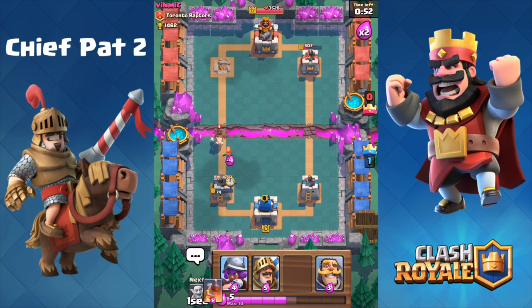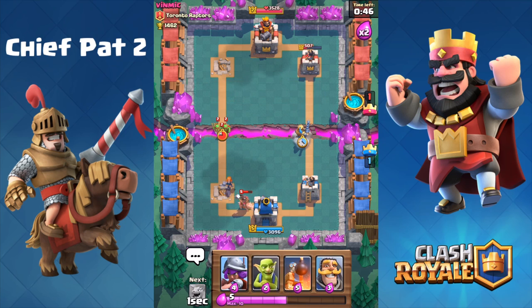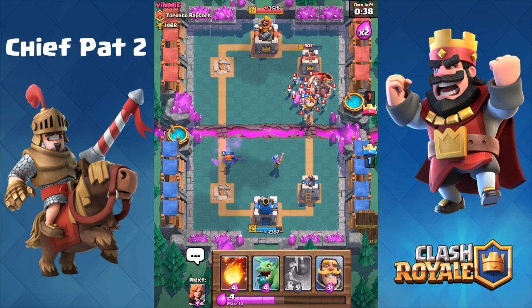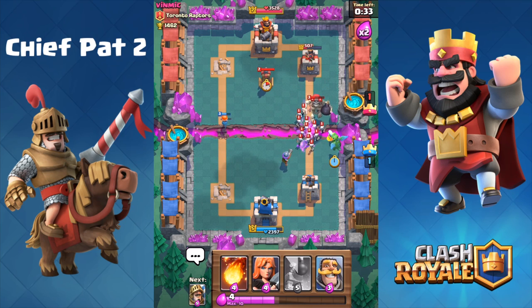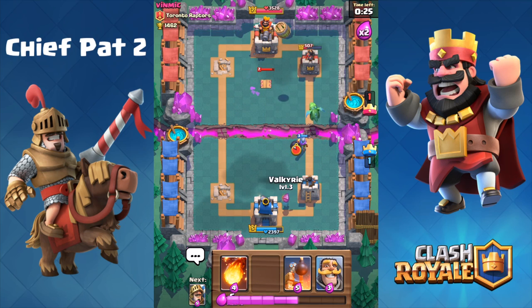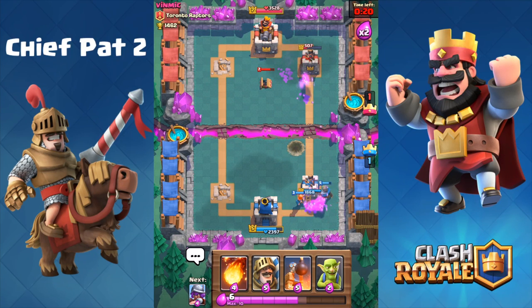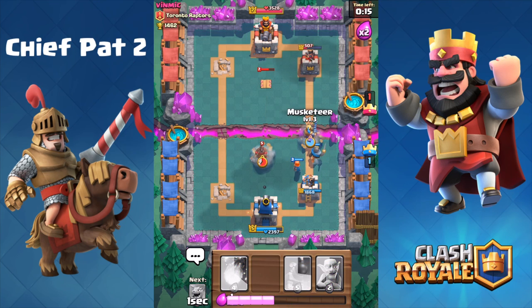With 56 seconds left he's gonna have to commit down the left-hand lane. I should have dropped that Valkyrie — but let's push down the right-hand lane using our Prince as well as some Goblins, seeing as he's invested on that left-hand push. Giant skeleton — first time we've seen that this match — that's gonna be a pain to deal with. Let's drop our baby dragon to help with those skeletons, making sure we don't drop too many troops near the giant skeleton so its bomb doesn't evaporate us. We're gonna let the musketeer die unfortunately.